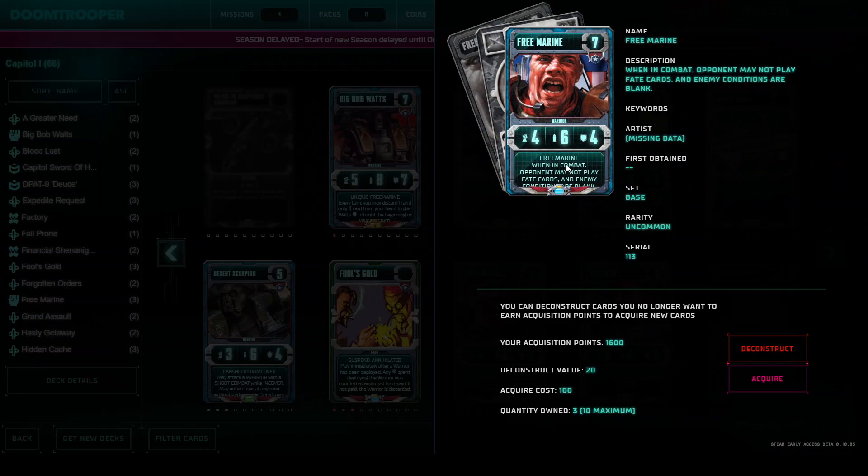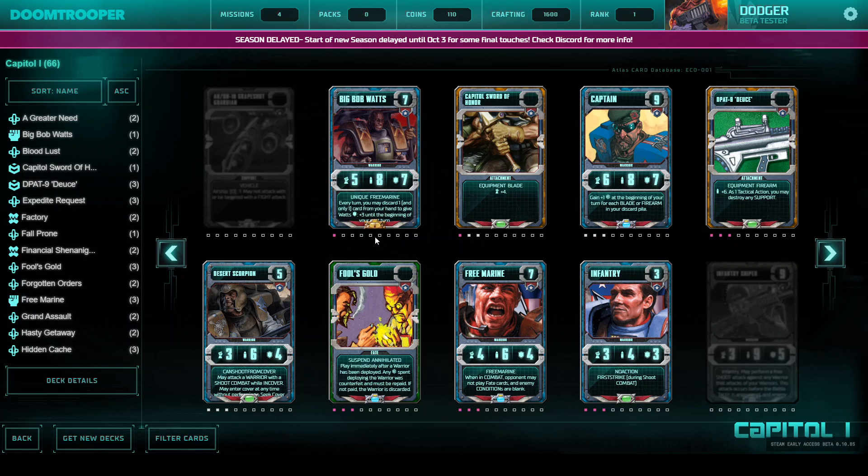Also the Free Marine is also just an uncommon. It is very expensive — it costs 7 destiny points — but it has a built-in Core Knot, and if you use it your opponent will sit on his Fate cards in combat and they are useless. So if you use a Free Marine and pump his armor maybe with equipment or a Fate card, then it's very powerful in combat.